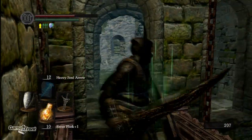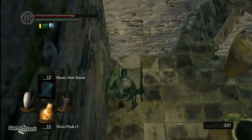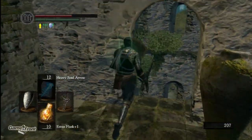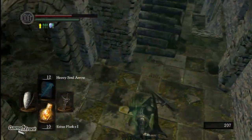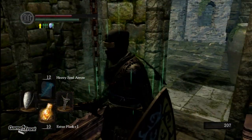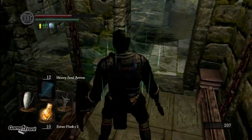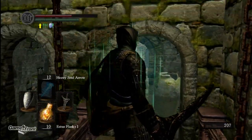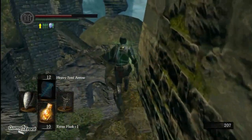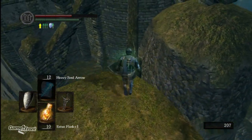Alright, so once again we're going to go in the elevator and roll off when it gets to the right spot. I guess we're going to have to go through the other one. Let's try that again — go in the elevator. Alright, let's see if we can roll off right there.